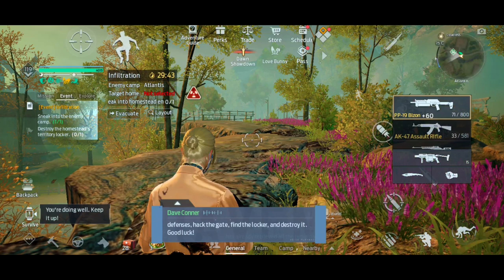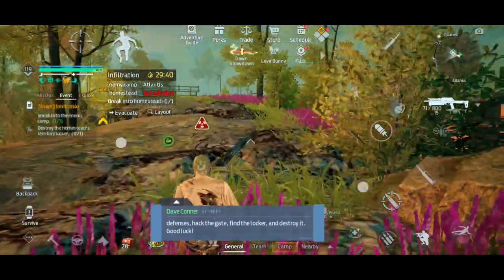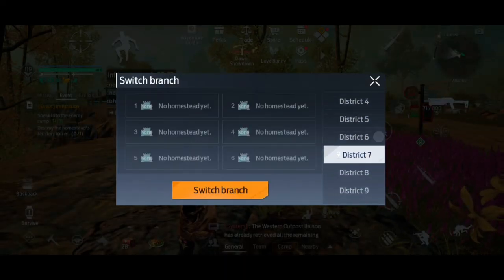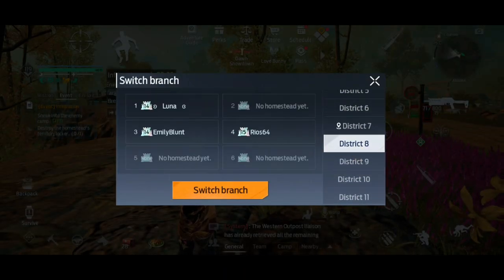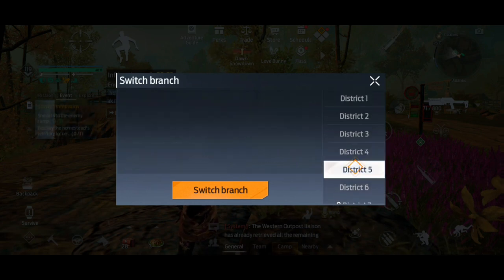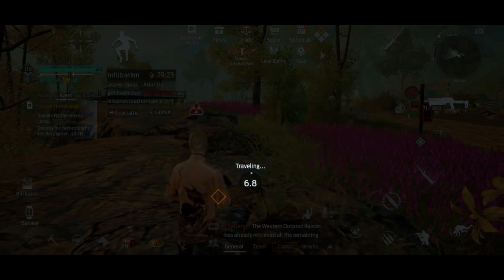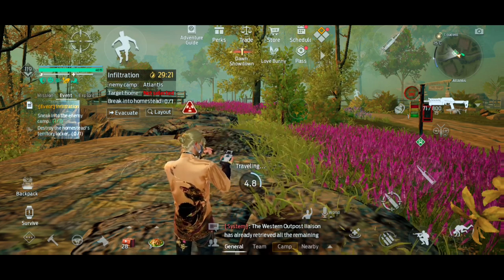When you start an infiltration, you spawn at any of the roadsides scattered around the camp, so your location is completely randomized. If you're trying to do a quick run, you want to get over to Rock Ridges as quickly as possible. Hit the layout button, randomly select one of the districts in Rock Ridges, and teleport there if you're not already there. Once you get in, check the minimap and make sure there are no red dots so you're not in immediate danger.